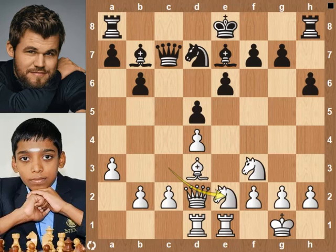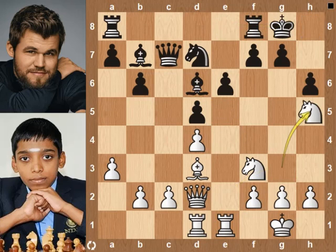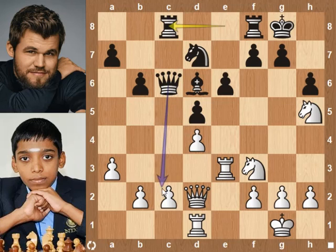Ne2, Bishop d6 targeting the h2 pawn. Ng3 blocks the h2 pawn. Castles on the kingside. Ngh5, Rae8. Bb5 pins the knight to the rook. Bc6 frees Black's knight from the pin and attacks White's bishop. Bishop takes bishop, then queen takes bishop. Rook e3, Rc8 targeting the c2 pawn. c3 moves the c pawn to safety.